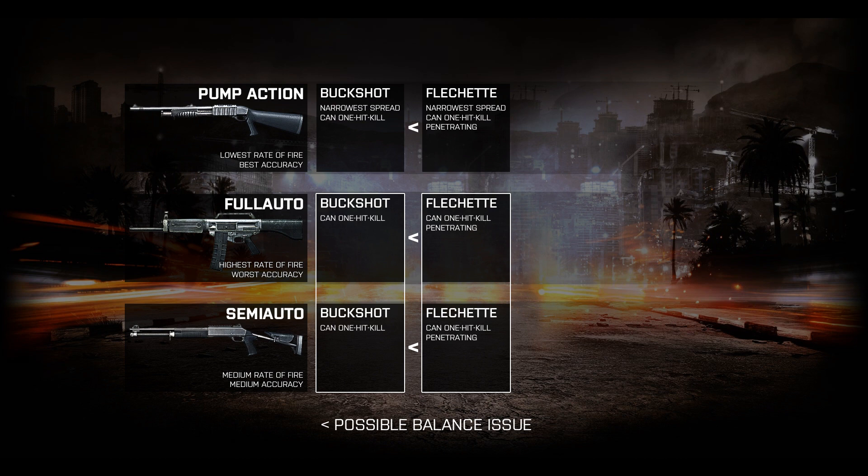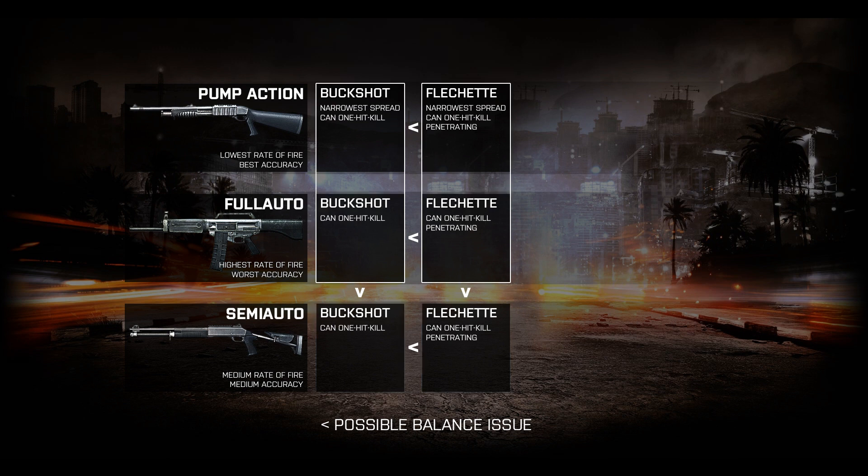Because Buckshot and Flechette ammunitions have the same damage output on all shotguns, there is absolutely no reason to use either ammo type on a semi-automatic shotgun once you have unlocked a fully automatic one. The 870, however, does have the small perk of its narrower spread, giving it the longest one-shot kill range of any shotgun in the game. This isn't a bad benefit, so I think the relationship between pump and full-auto shotguns earns an equal sign. This is not to say that these weapon-ammo combinations are necessarily equal — full-auto is going to be more useful in most situations — but one is not objectively or significantly better than the other.